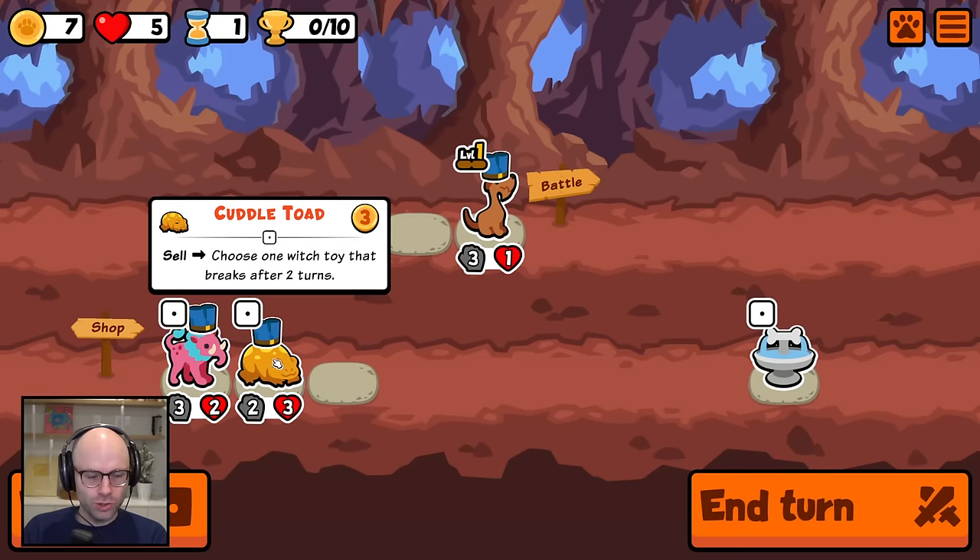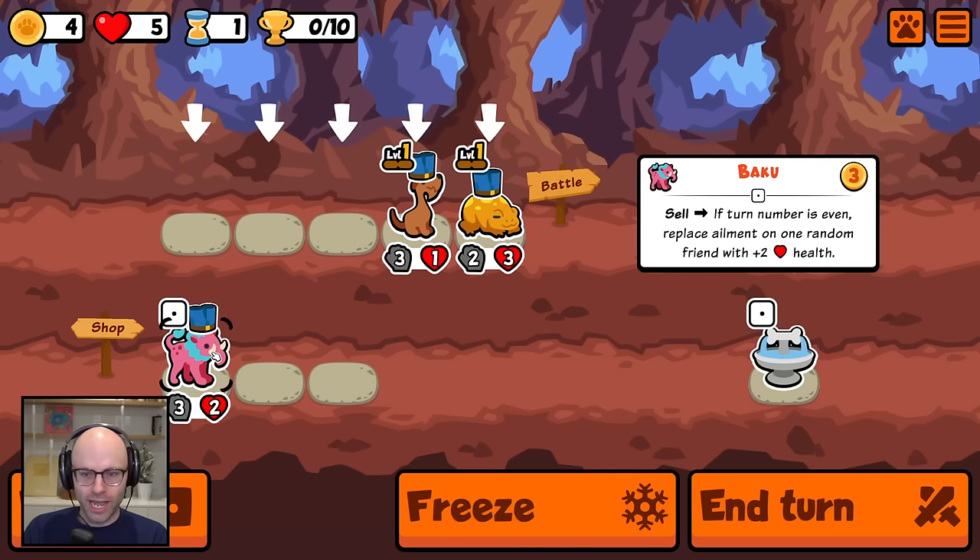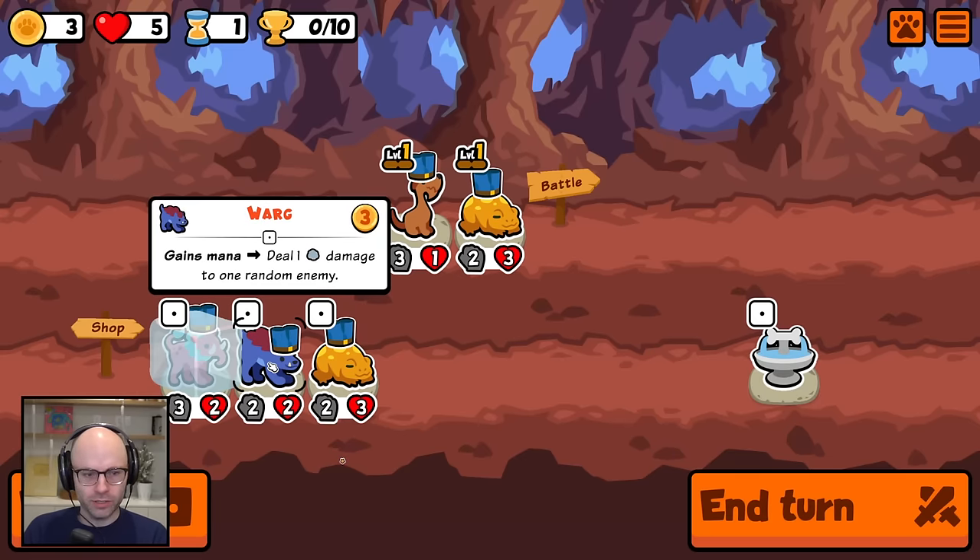Cuddled Toad — uncelled. Choose a toy that breaks after two turns. I just don't like this guy that much. Baku — if the turn number is even, replace an ailment on a random friend with plus two health. And I know what you're going to say.